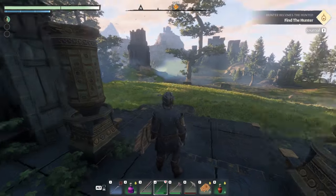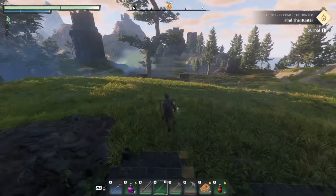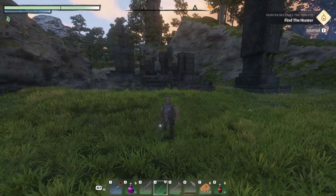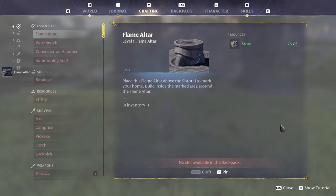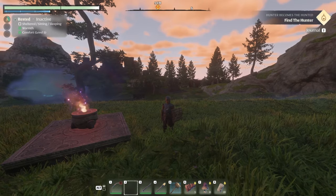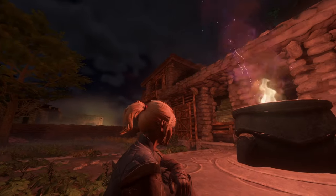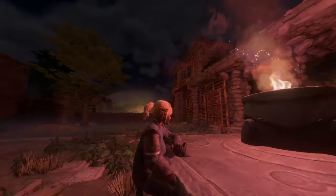If you've been exploring and you find a really cool place that you want to do next but it's time to get out of the game, make sure that before you leave you craft a flame altar and drop it down where you want to pick up again. Because if not, remember — when you log back in, you may find yourself right back at home again.